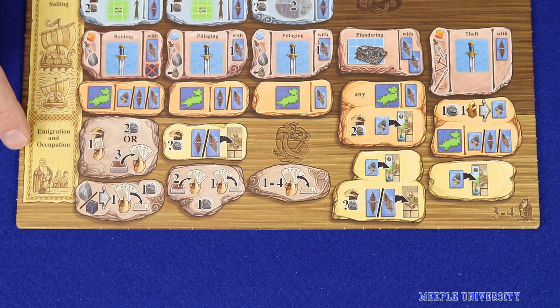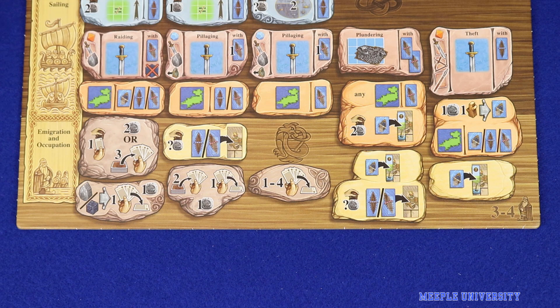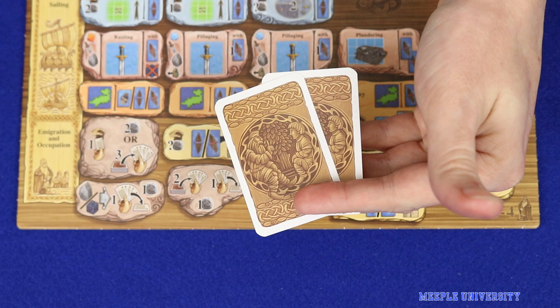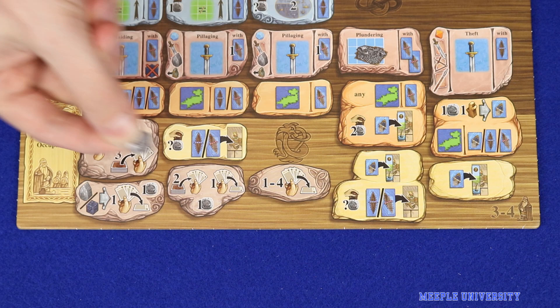Finally, there are some new actions around occupations. You can discard one unplayed occupation card to either gain two silver or draw three new occupation cards. Alternatively, you can draw two new occupation cards into your hand, then play one from your hand and gain a silver.